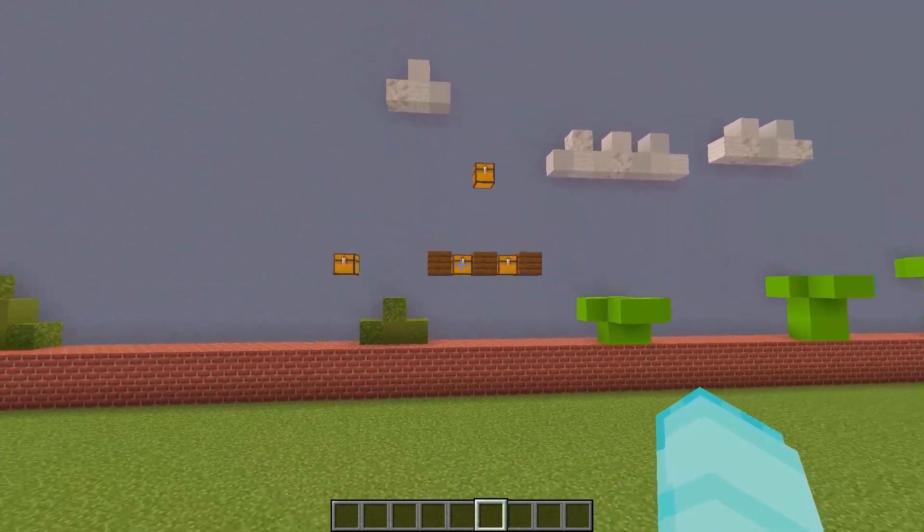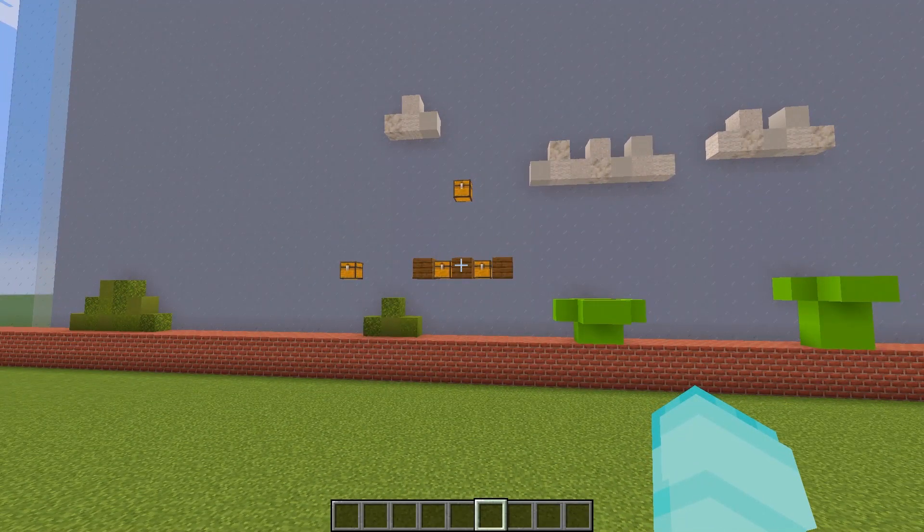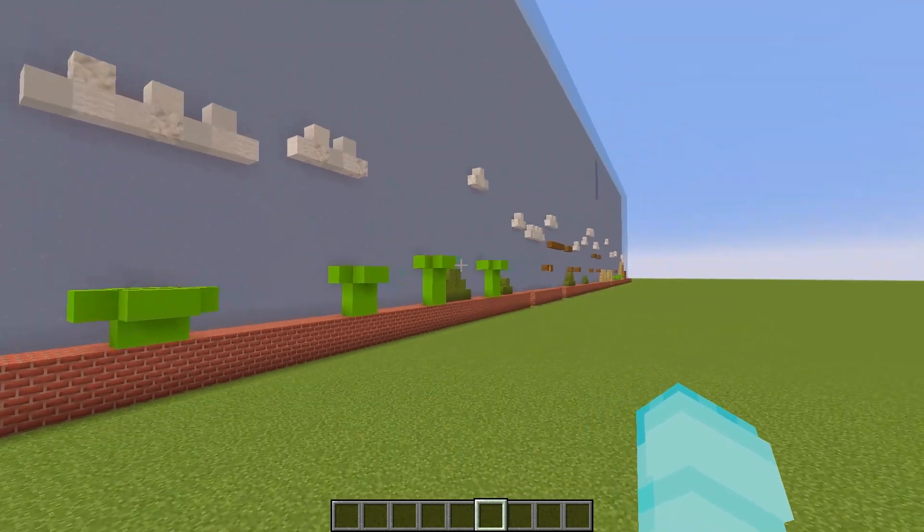Along the way, players can collect mystery boxes, which are represented by these chests, to help them along their journey. Once collected, an item will pop out of the top of the mystery box, which will be helpful in getting the player to the other end successfully.